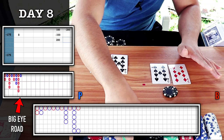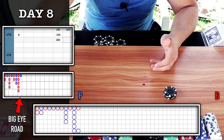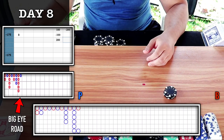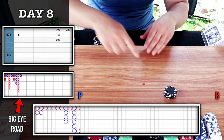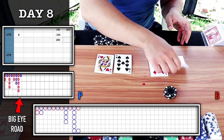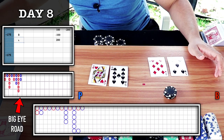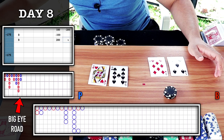Plus 200. We are not out of the hole just yet — we have to win this parlayed bet. Going to continue playing the chop, looking for the red circle — I'll keep it on banker. Natural nine, player wins — we do not get the red circle, we get another blue. We lose that.